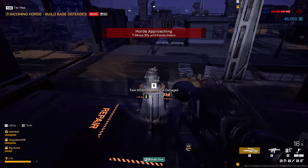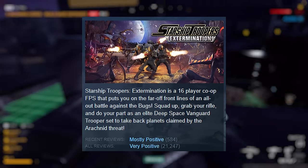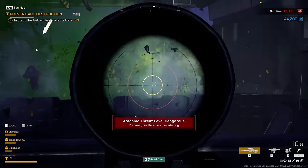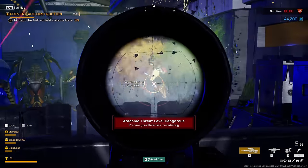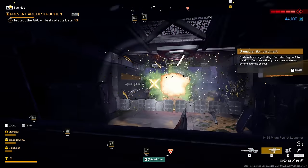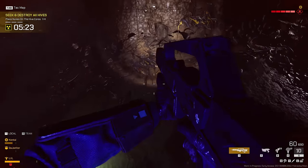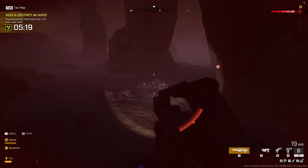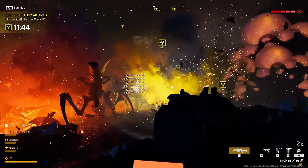Starship Troopers Extermination has received almost universally positive reviews since its launch, but the content that shipped with the Early Access game was pretty easy to grind through. The devs have released some small updates that include new features and maps, but Hives of Volaka introduces a whole new level of challenge. It's the game's first underground map and the first to put you on the offensive.